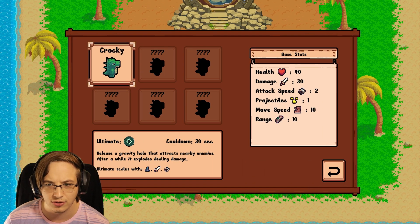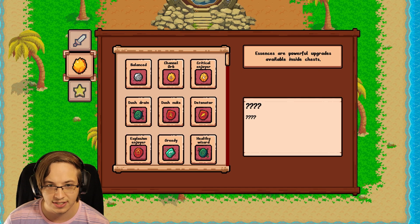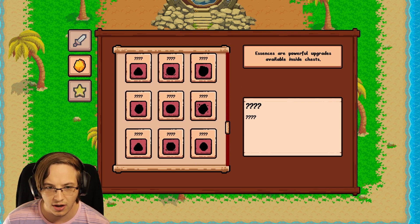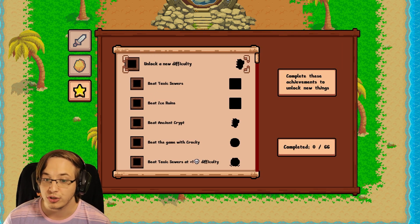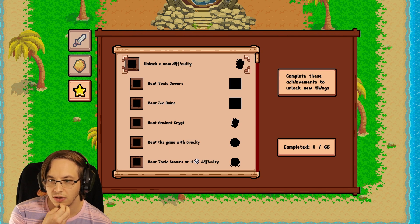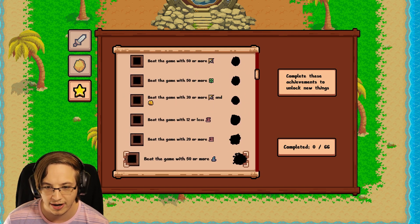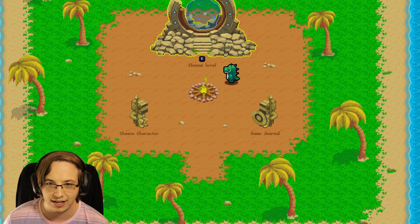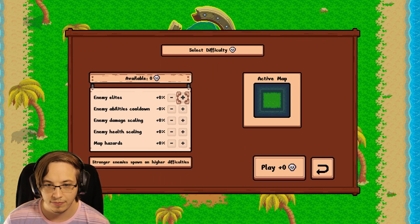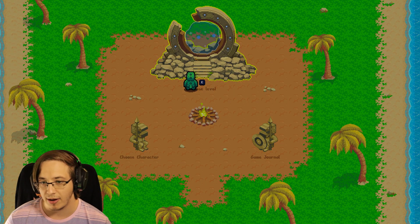We can choose characters — there are all these different characters to unlock. I don't know how to unlock them. There's a game journal over here, just stats. These are all of the essences we can get — a lot more to unlock. There's an achievement thing — so we actually got something like Vampire Survivors. We can unlock a new difficulty. Complete these achievements to unlock new things: Beat Toxic Sewers, Beat Ice Runes, Beat Ancient Crypt — at high difficulties with certain stats. I like that. I always talk about loving achievement unlock systems. Toxic Sewers — we cannot make the game harder yet, which makes sense. We just got to beat the game.